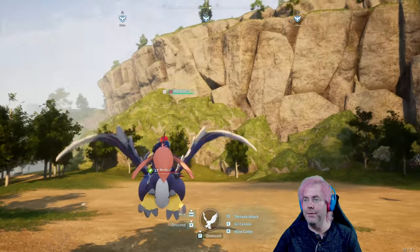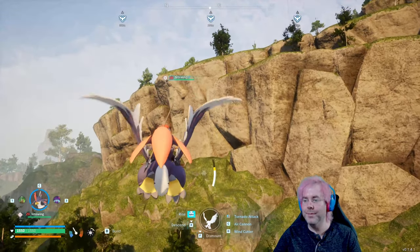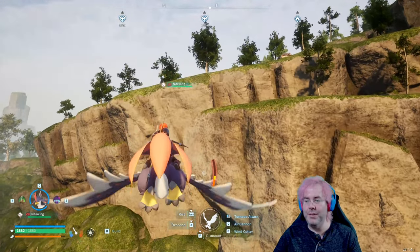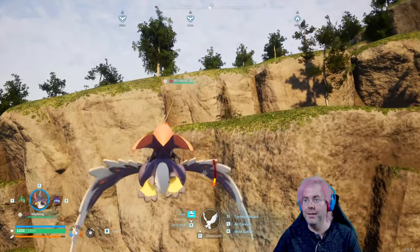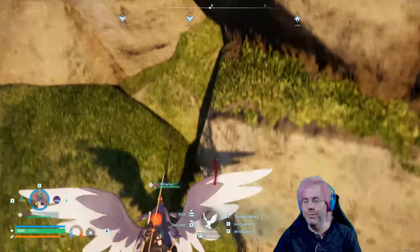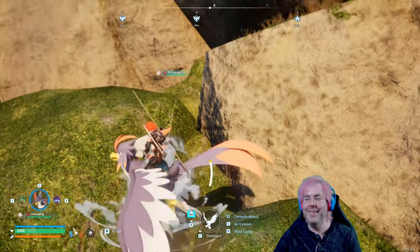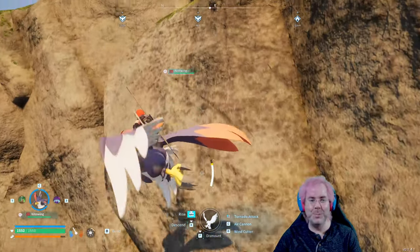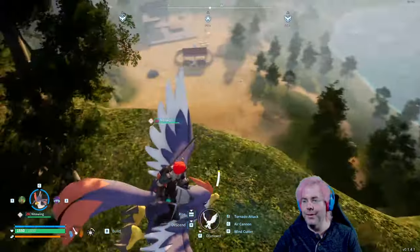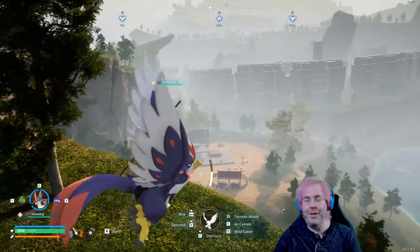Looks like the fast travel point is over that way. Let's go find out what's this way. I hope we have at least enough stamina to get up here. Nope, not quite. Let's try that again. Yeah, so this is the area — you can see the circle there — that the third base is going to be at.